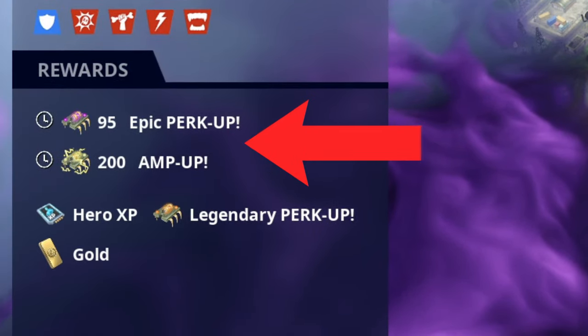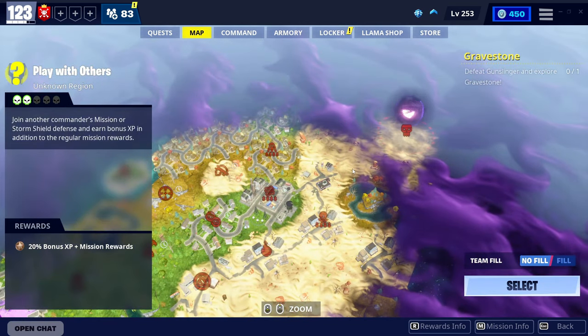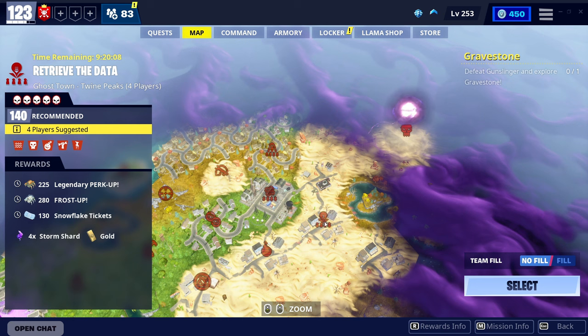On the left hand side, it gives rewards — 95 epic perk up, 200 ampoule. What we're going to do is come all the way up here to the 140s. As you can see, at 140 it gives four times Eye of the Storm, and we also have four times Storm Shard.